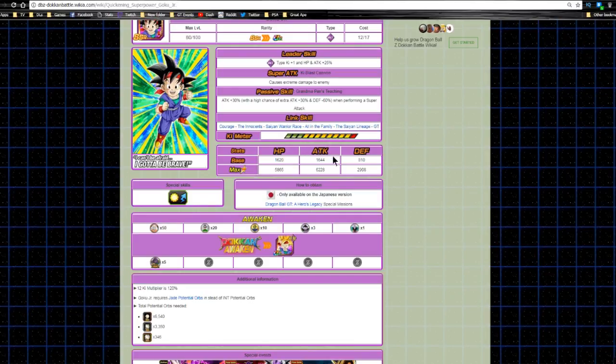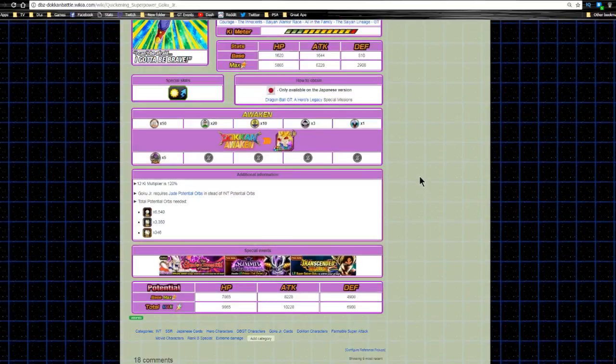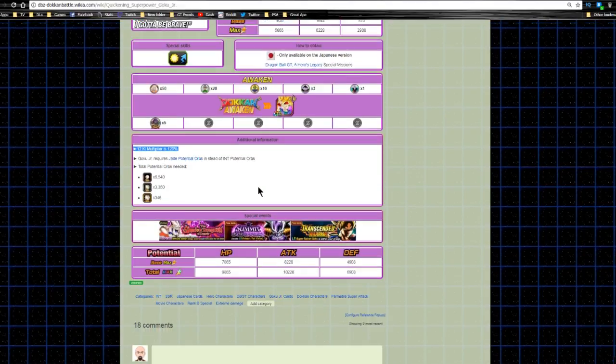His max stats are HP 5865, attack 6228, and defense 2908. He dokkan awakens with five medals that you get from the event. He has a 12 Ki multiplier of 120. He has his own unique potential system orbs, similar to the Technique Bulma — if you're new here, I'm going to go over the orbs in a second.